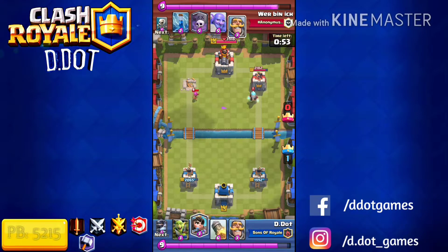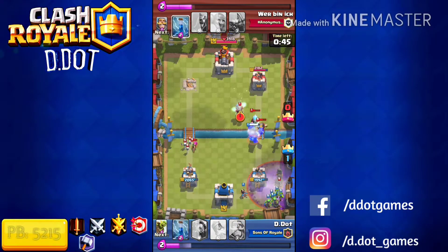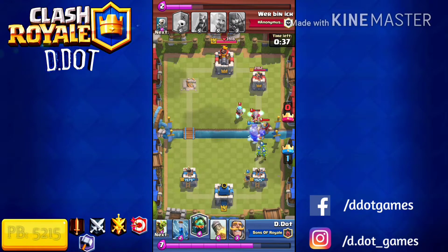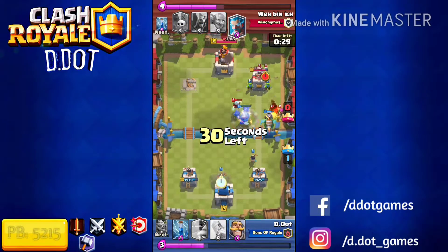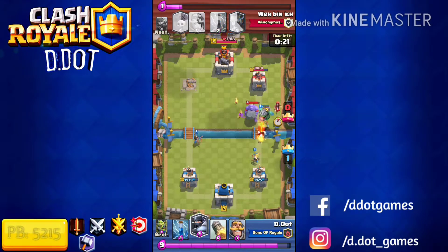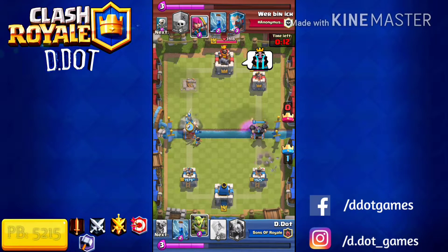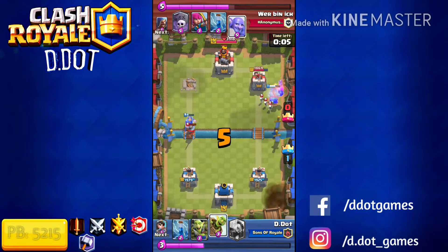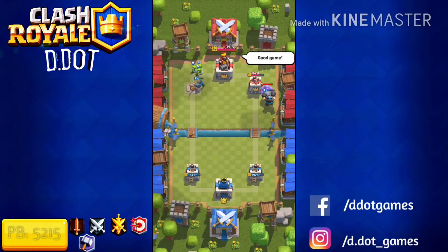Now we're just trying to keep the pressure on. Princess in the back as we hit 10 Elixir. Since he drops Knight at the bridge, I can safely assume he's going to play Graveyard — which he did. As soon as I see Knight, because he's being aggressive, I'm able to drop Mega Knight safely and block all these troops. I have to save Mega Knight to take out troops at the bridge, then use Princess or Goblin Gang to take out the Skeletons from the Graveyard. I dropped the Knight on top of his Knight so the tower didn't target it in case he wanted to drop Graveyard — just some little tips on using the space to your advantage.